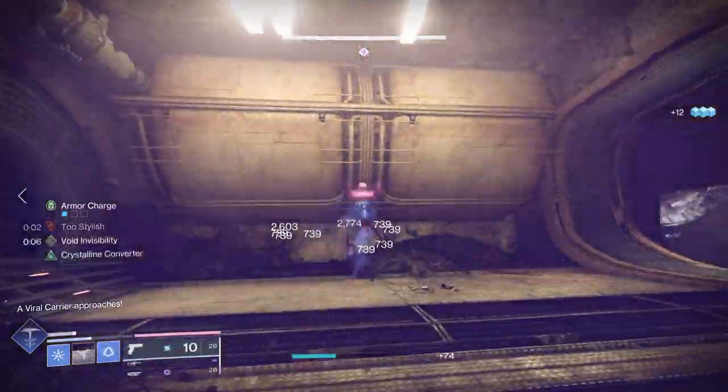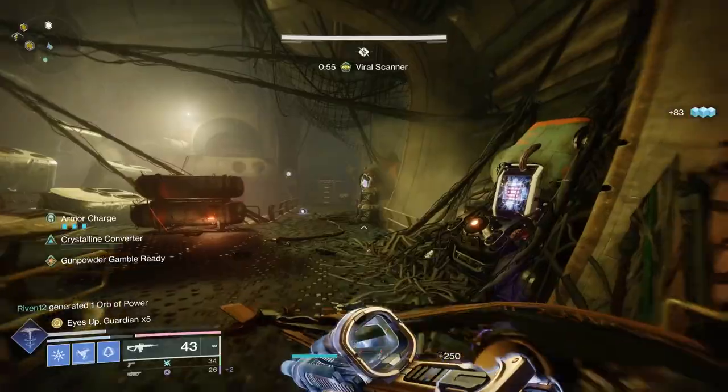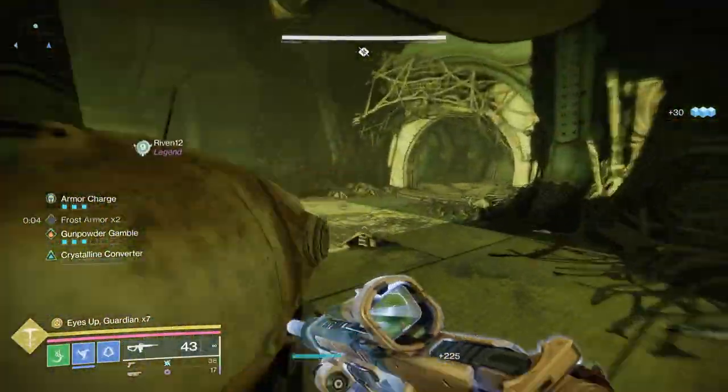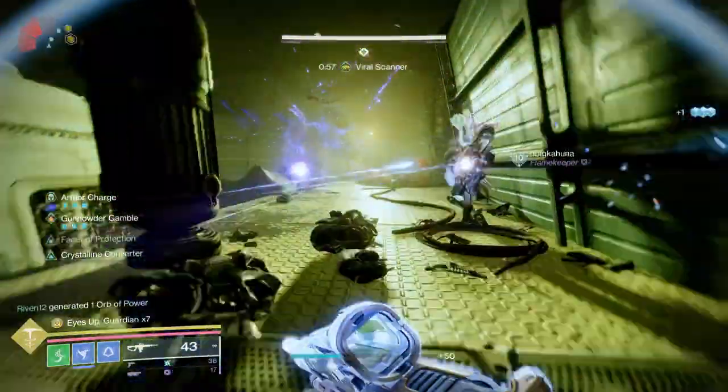When you kill all the adds, an operator vandal will actually show up and you'll have to kill that vandal as well to get the operator. How this works is there are going to be a number of panels you can shoot as the operator — you're not going to know which ones to shoot right away. As you're going through, you'll notice they're all lit up yellow, and they look like yellow icons on your radar.